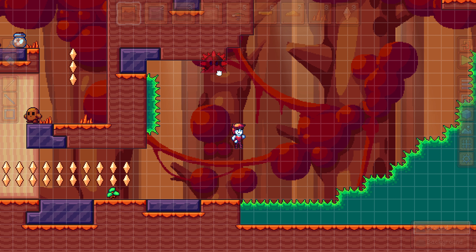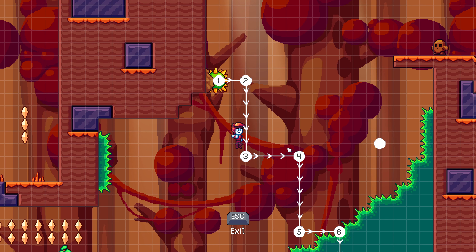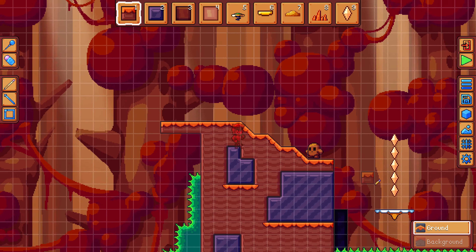First of all, you can now drag placed objects around, instead of having to delete them and reconfigure them every time you want to move them. This should help make the level building process much nicer and more streamlined.